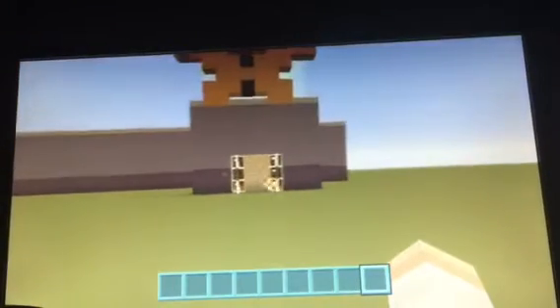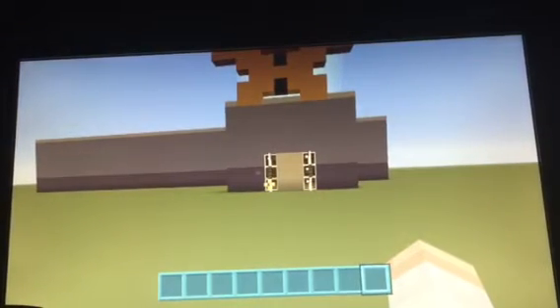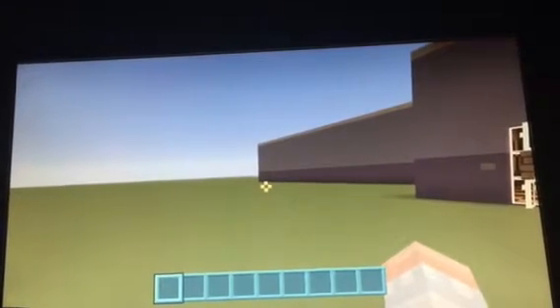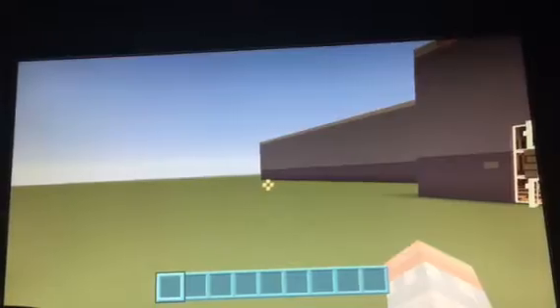It is now, I would say, 100% complete, but I might add a few other things like the security cameras. In my other maps I had security cameras where, when an animatronic is in a room, they step on a pressure plate, and a redstone lamp will light up in your office with a sign on it. You read the sign, that's where the animatronic is.